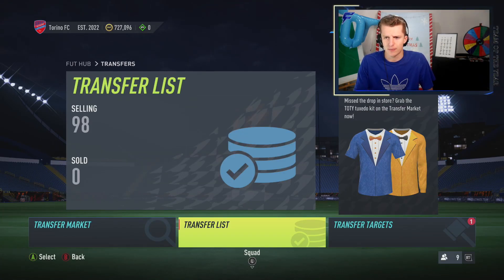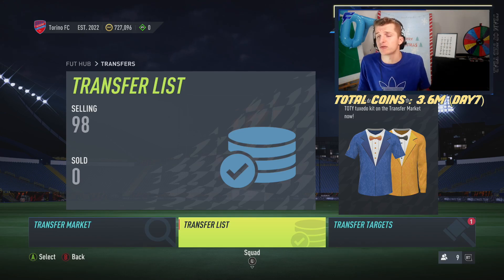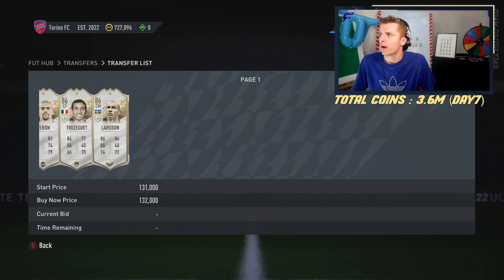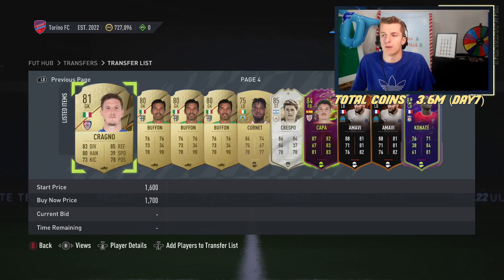Looking at the pricer, we've probably made up to about 3.6 to 3.7 million today. That fodder probably made about 400k, and the icon trading today has been really nice. A lot of them have sold. Obviously got a fair few deals because the special market is down a little bit, but we're looking all good.